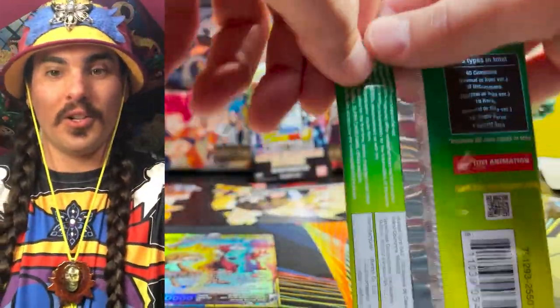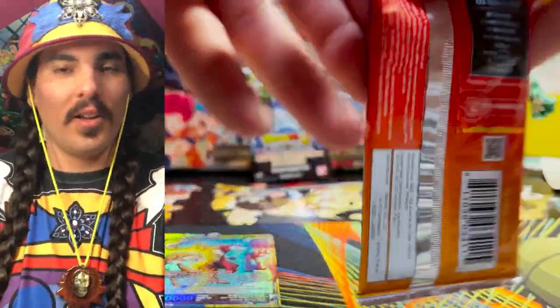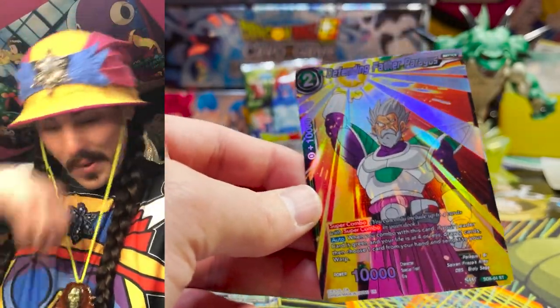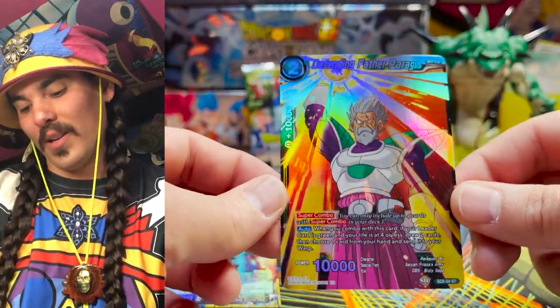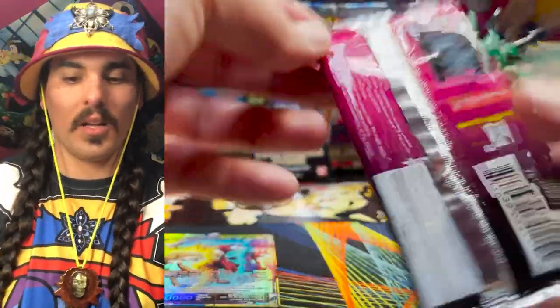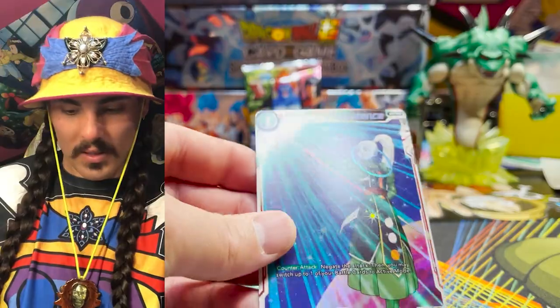At this point pretty much the only thing I care about pulling is more of those Lineage Goku — the SS3 Gokus. I want to get as many SS3 Gokus as possible. And we need our fourth bean. This is our first Parallel Foil Paragus — very nice, very very nice. This looks way better than the old one — awesome! Best green Super Combo for sure — it's not color locked, and you get to draw first, then return cards from hand. Awesome. I think this is our first Vados Assistance Parallel Foil also — very nice.